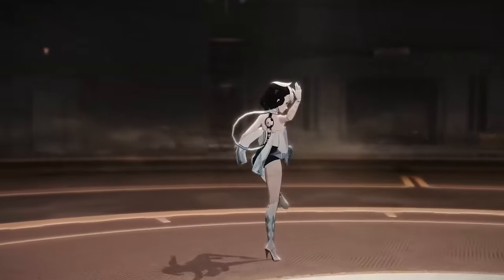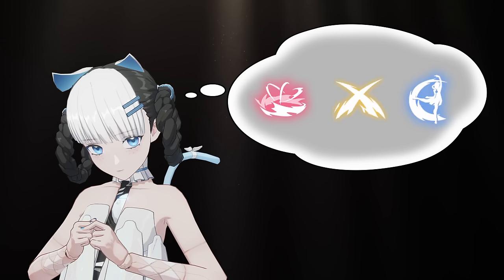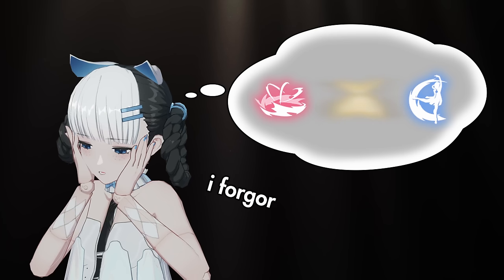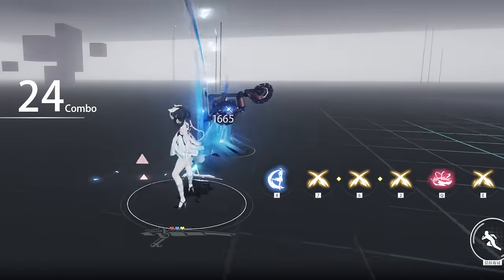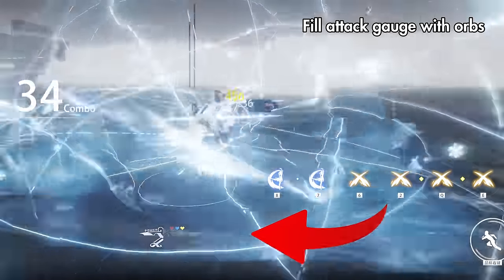However, Bombinata has an interesting quirk. She will start with having access to all three orb colors by default, but you can prevent certain colored orbs from appearing on her bar by making her forget them. The more orb colors she forgets, the stronger her signature move. To make her forget orbs, first fill her attack gauge by doing three pings.